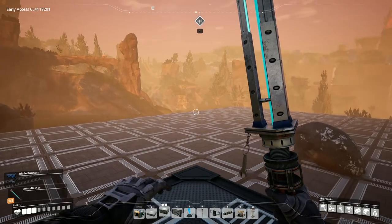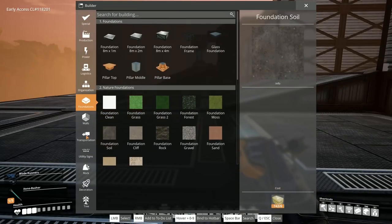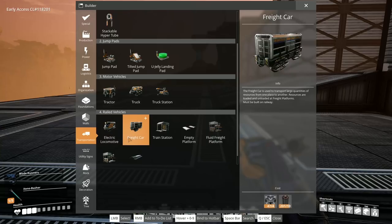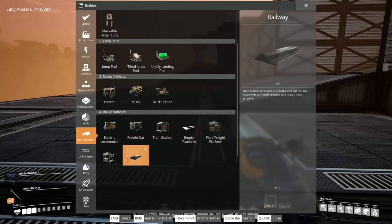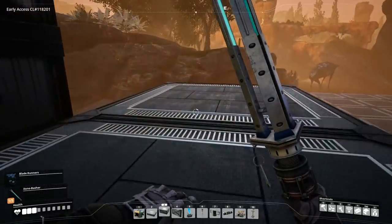Let's figure out the train stuff next. What do we need for our trains? Under transportation - freight car. So we need these frames, we have those. We need some tube, we need some supercomputers, and more motors. Okay, cool - I'm going to go grab those.